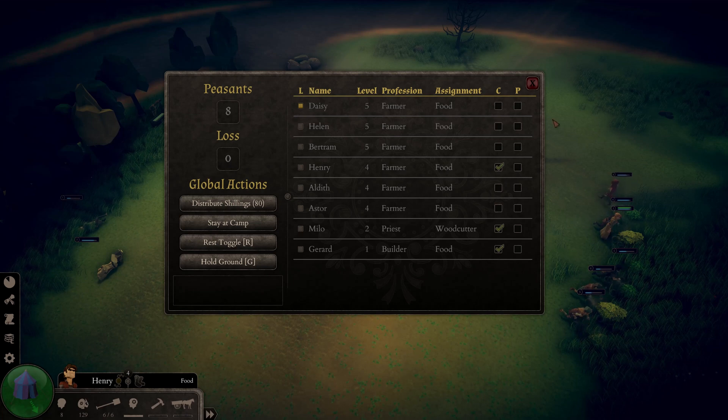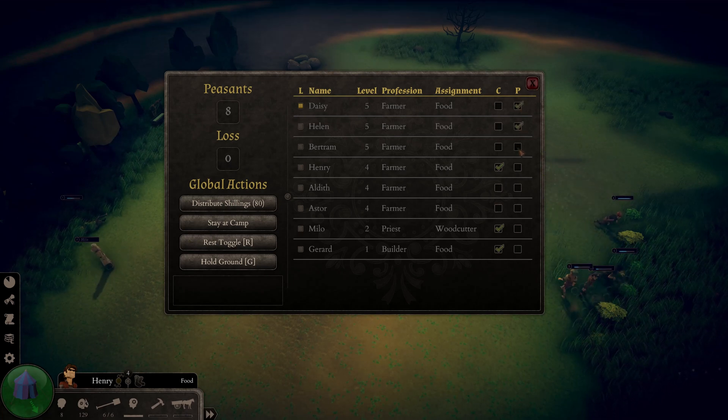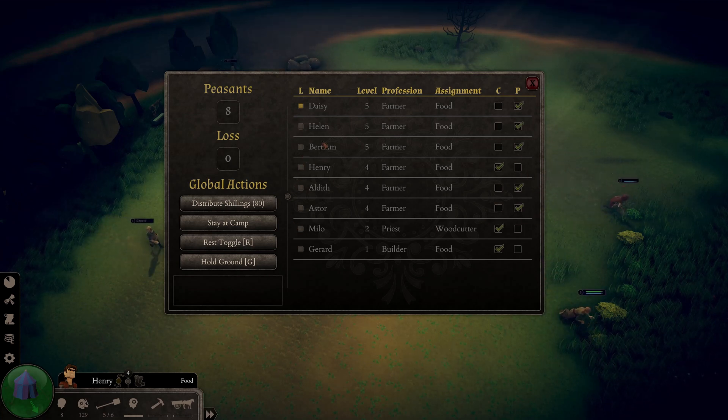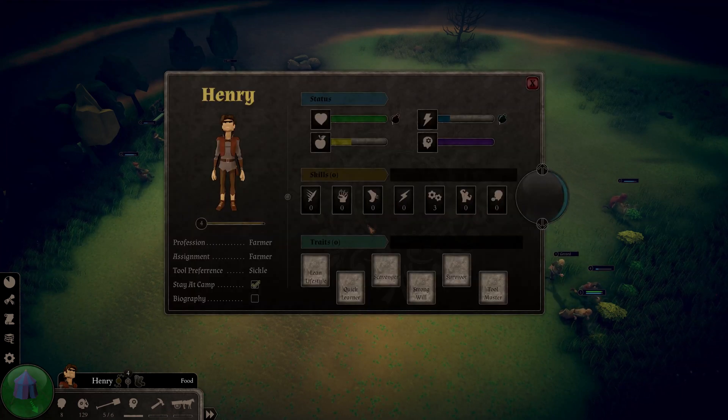Everyone else I'm going to set as P, which stands for priority — it just means their threshold to eat and rest is increased so they're more ready for battle. Daisy is going to be the leader for this adventure and I just want to go over her skills and traits to see if I have any assignments to make.